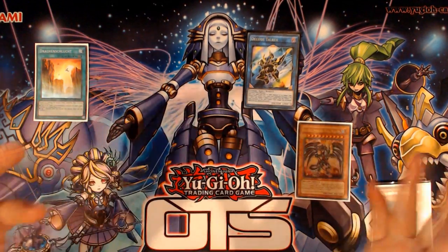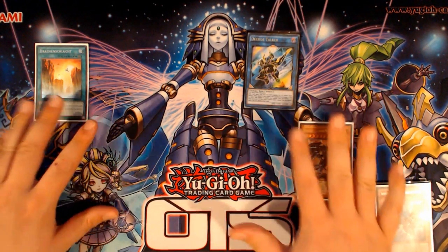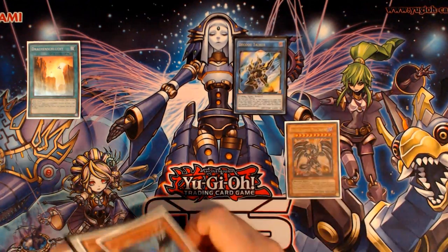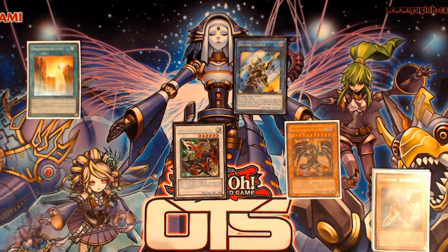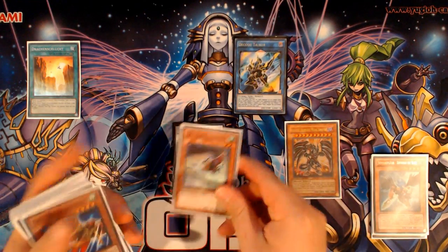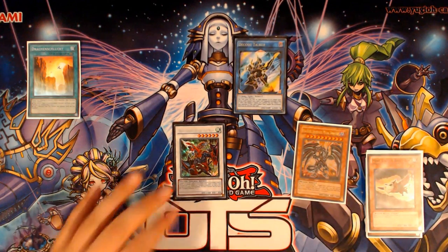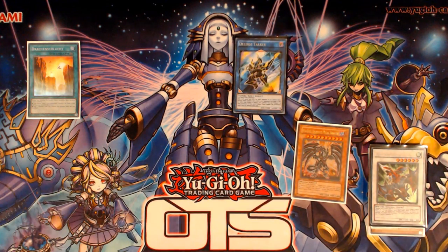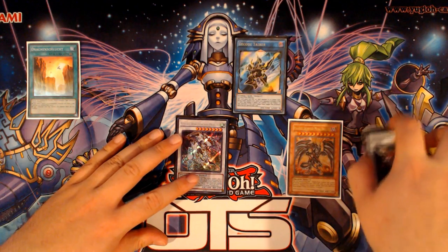If you did it correctly, your Red-Eyes Darkness Metal should be in a Link Zone pointed to by Decode Talker, so you can have some targeting prevention there. This Darkness Metal hasn't used its effect yet since we've re-summoned it, so we're going to use it to bring back that Gae Dearg once again — a third time using it in general — to add and discard another copy of Mist Valley Baby Rock. Then Special Summon Baby Rock, Synchro with Gae Dearg and Baby Rock into either Stardust Dragon or Crystal Wing. Crystal Wing is probably the better choice since it gives you a defensive line.